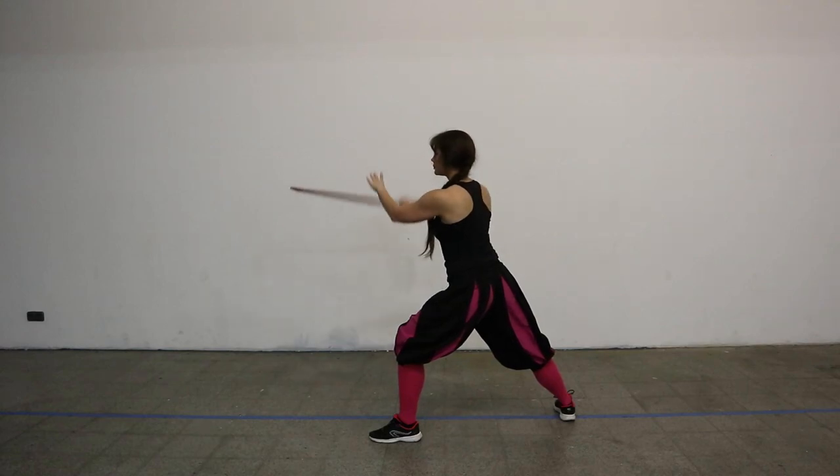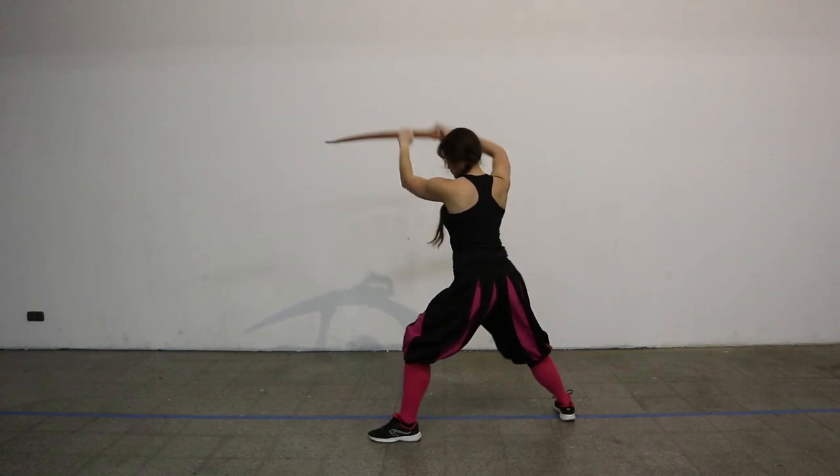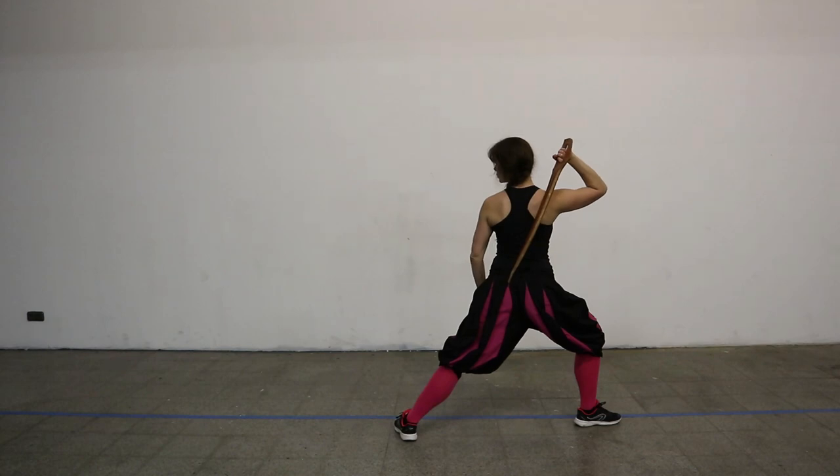Next one up is the Bull — so what's the Ox in the longsword is the Bull in the Dusak. Next one is the one we've all been waiting for because it's just so Meyer: the Wrath guard.